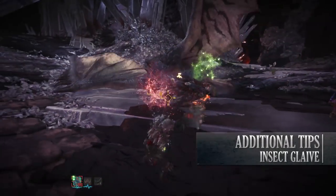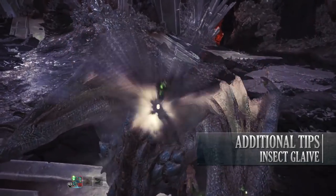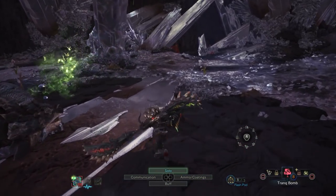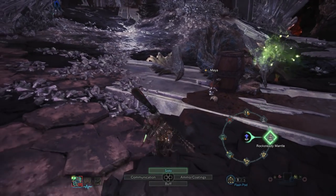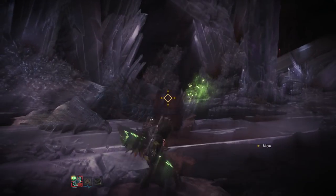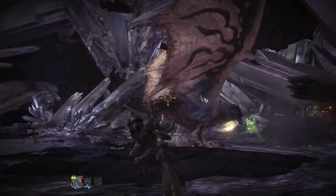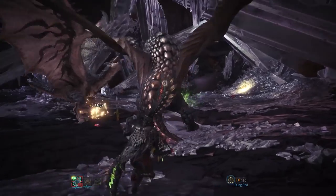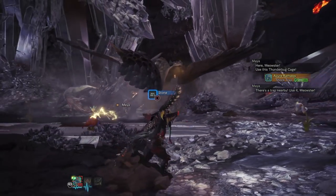For additional tips, managing your Kinsect correctly is key. Learn which body parts of each monster yield which extracts and target accordingly — legs, arms, back, head, tail. Sometimes it's better to settle for a double-up rather than spending too long chasing all three buffs and dealing no damage. Always prioritize red extract. You can re-harvest an expiring buff to refresh its duration — for example, re-extracting red resets its timer — without affecting white and orange, which must each be refreshed individually.